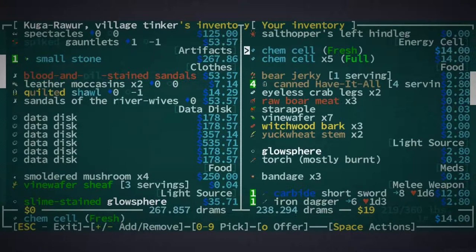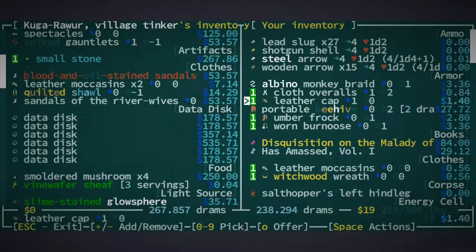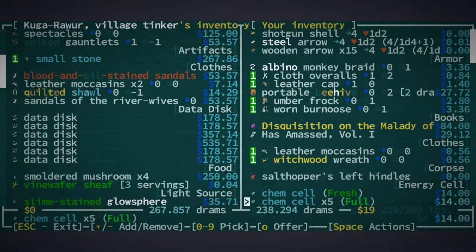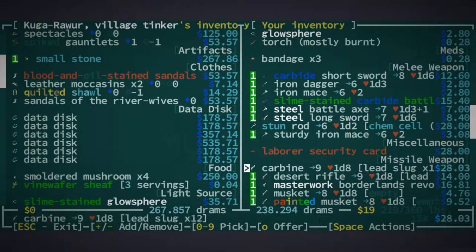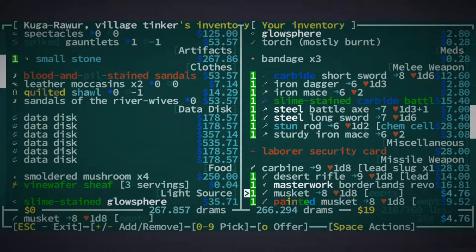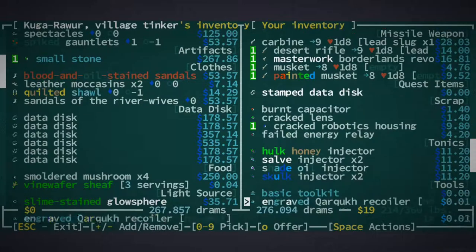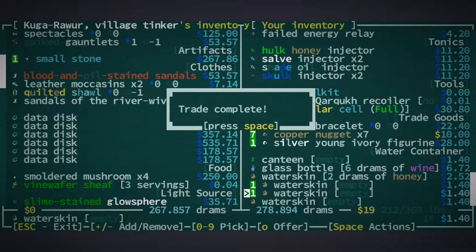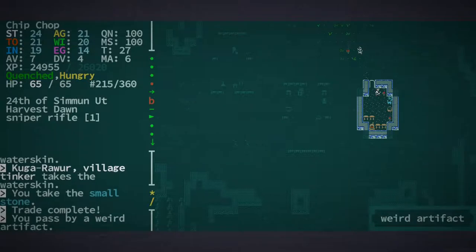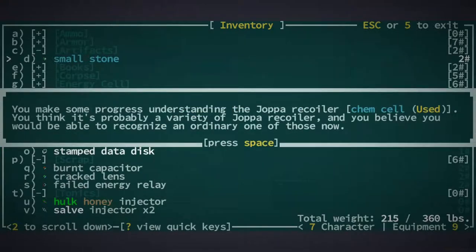We'll sell that so we can save our water — actually I'm realizing we need a lot more water. I'd really like to keep my monkey braid. Maybe we could sell them the stun rod — sure, I don't really use it. And the cracked revog housing. Maybe we'll sell some of these excess wire skins — yeah, let's do that. We'll get a little bit more water. Let's see if I can identify what we just bought — I bet it's like a grenade and it's useless. A Joppa recoiler.